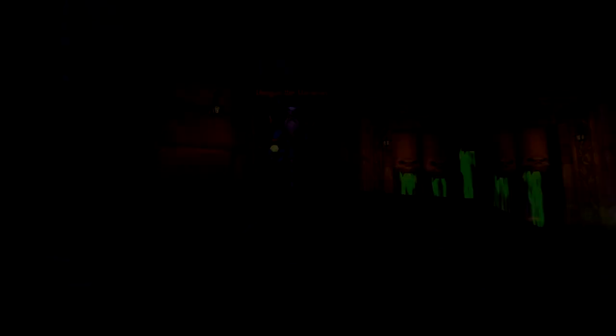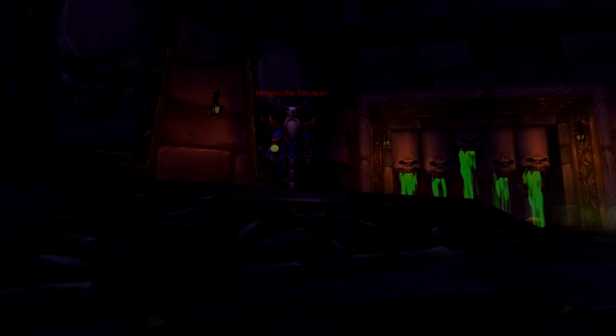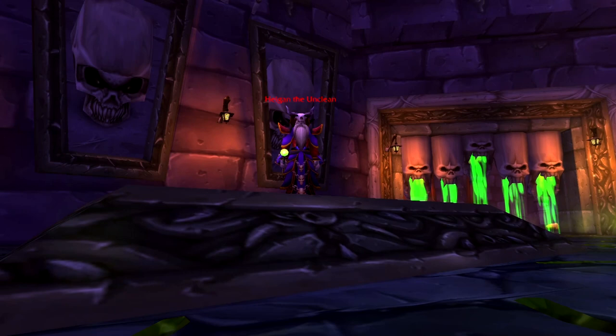Next up is Heigan — Dance Dance Heigan. To be honest, I think having the greater pots up your sleeve is the best move here, especially while you're learning the dance. Standard pots should save you from being one-shot, but you'll need a greater heal which isn't ideal. We've put down two standard nature pots here for those on a budget.